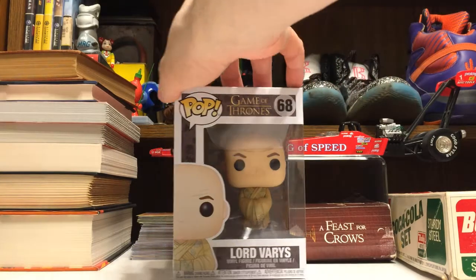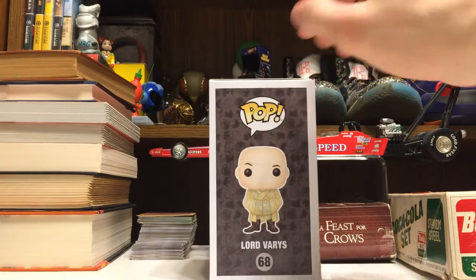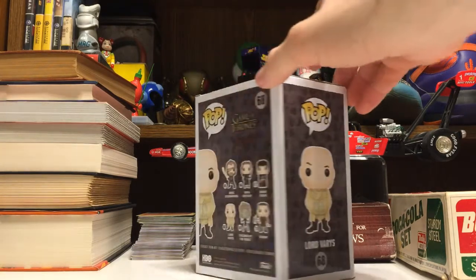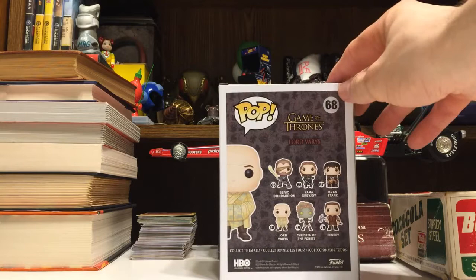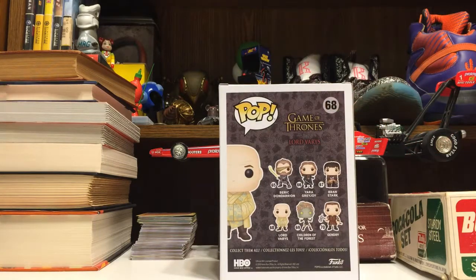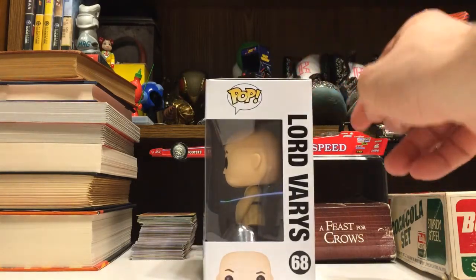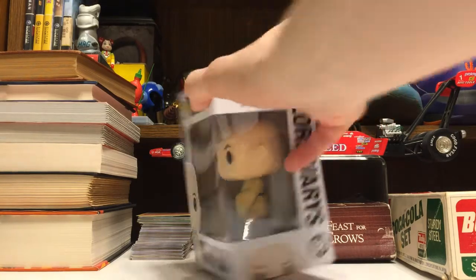A quick look around the box — here he is on the side. This is season one Varys, wearing his yellow and green robe. Here's the back. This is the same series as Yara, Bran, Children of the Forest — technically Leaf — Gendry, and Beric Dondarrion. I believe this is edition 8. I did a review on Gendry and Yara Greyjoy; I'll put links in the annotation at the end of the video.